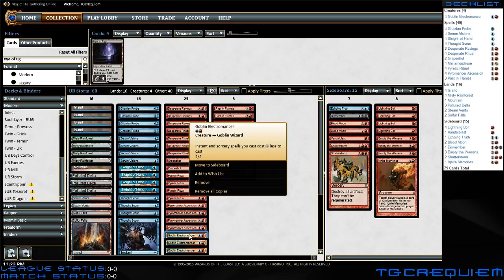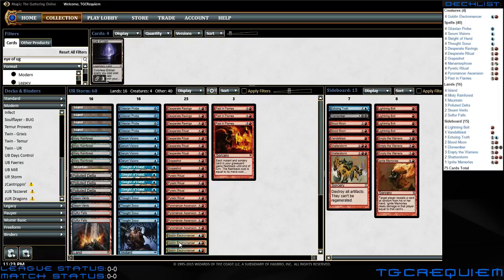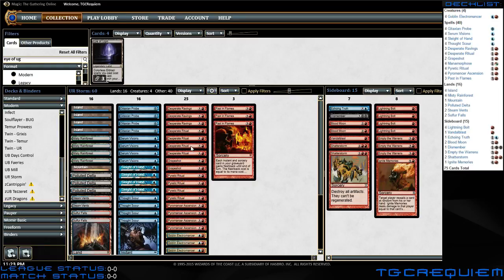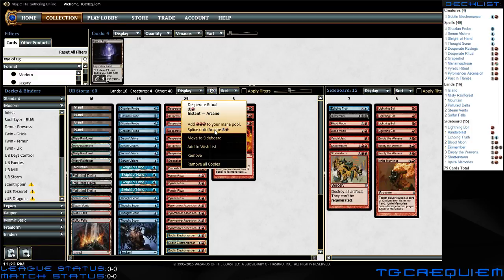The other key card is Goblin Electromancer, which makes instant and sorcery spells cost one less to cast. So paired with Pyretic Ritual, you could cast it for one red to get three mana instead of two CMC. Same thing for Desperate Ritual. This also has splice on arcane, if that ever becomes relevant.